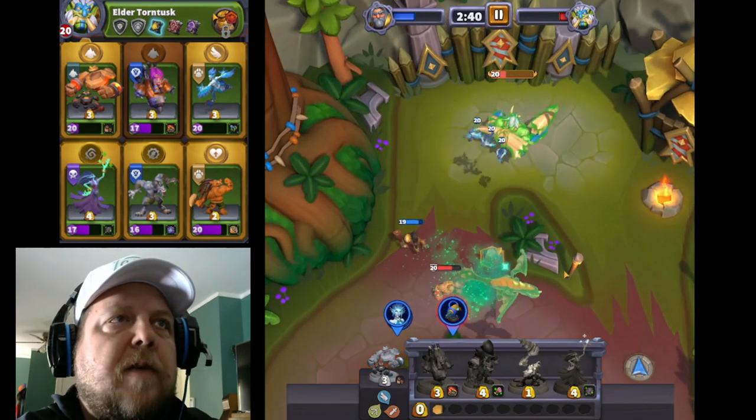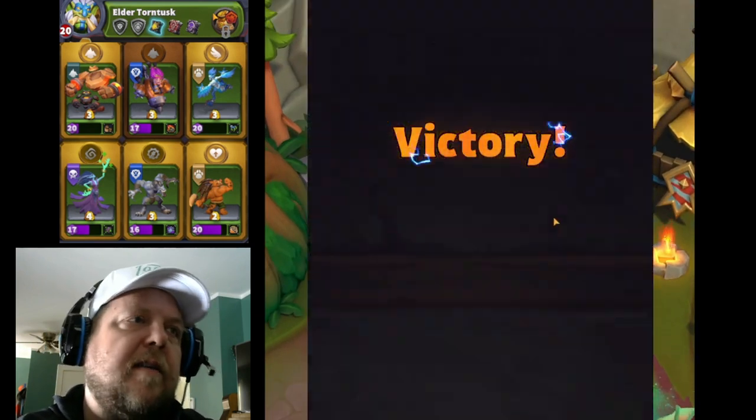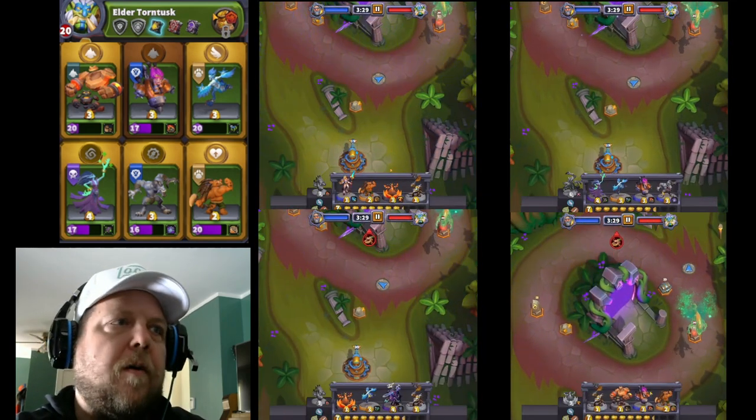Now all we're doing is just distracting the boss while our Poison Harpies do work. It's like a one-shot push. It doesn't work every single time, but sometimes you have to distract on the right side to get the Ogre Manja down there. Just distract and then you win in one push — very, very easy. Just takes a little bit of time. We'll show you how to do it on all four at one time after this too.